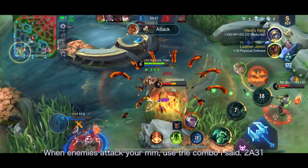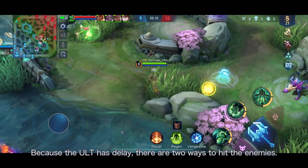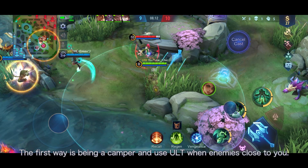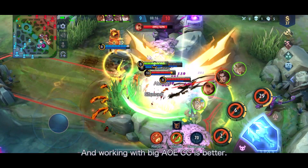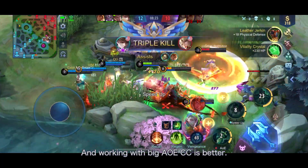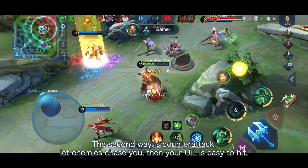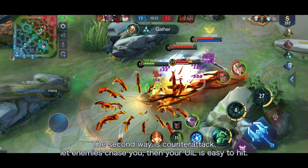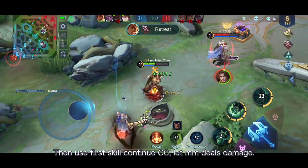When the enemy attacks you or your marksman, use the combo. Because the ult has a delay, there are 2 ways to hit the enemy. The first way is to be a camper and use the ult when an enemy gets close to you — working with big AoE control is better. The second way is counter-attack: let the enemy chase you, then use the ult which is easy to hit. Then use the first skill to continue the control and let your marksman deal damage.